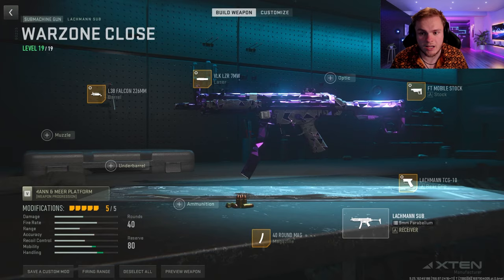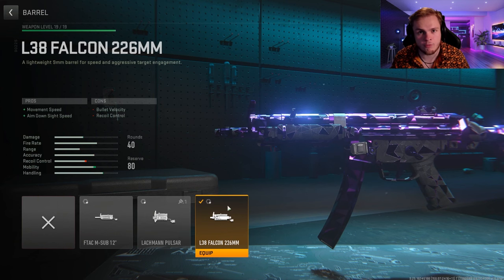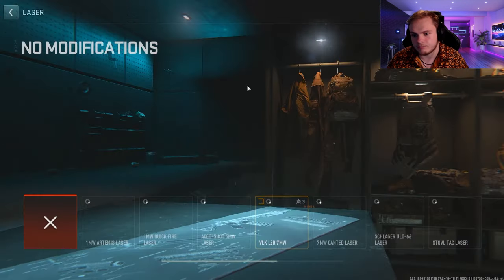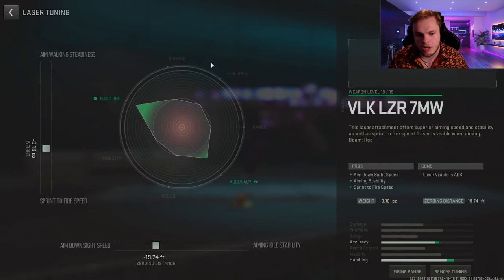Now we're moving to a submachine gun: the Lockman Sub. We're doing the barrel: the F38 Falcon 226mm, which helps with moving around, aim down sight speed, and traversing the map. Tuning: negative 0.19 for the aim walking speed and plus 0.22 to the damage range. For the laser — you can use any laser — I'll go with my preferred one. Tuning is negative 0.16 to the sprint to fire speed and negative 19.74 to the aim down sight speed.